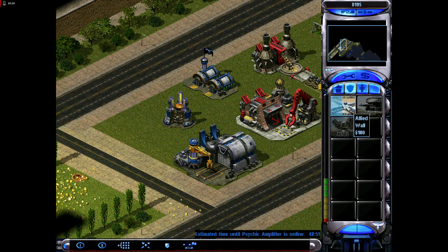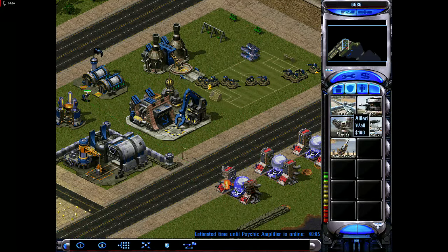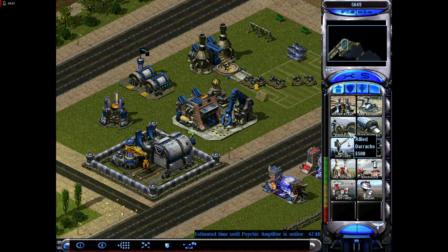Put up them walls, baby. New construction. I wish I could get the skirmish matches to play at this speed - it's either too fast or too slow. I don't really have much of an idea of what they're going to throw at me. Pill boxes or sentry guns? Which one's better? I don't know.